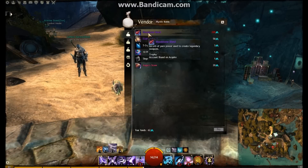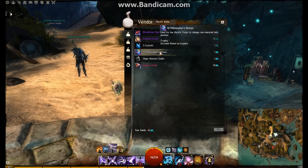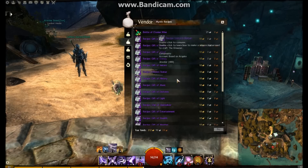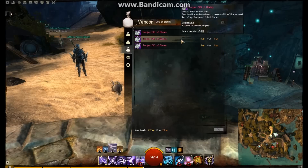You can get a Bloodstone Shard, which is used for legendary weapons. There's also the Eldritch Scroll — this is one that's very important and I've found very, very useful for making a lot of gold. There are Crystals, Philosopher's Stone, and Siege Master's Guide — they all can upgrade items, which I'm going to talk about. We also have the Bottles of Elon and Wine, which is required for most Mystic Forge recipes, plus legendary gifts and some ascended gifts.